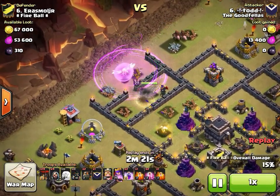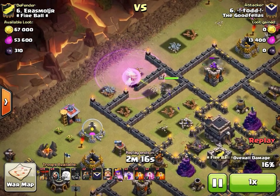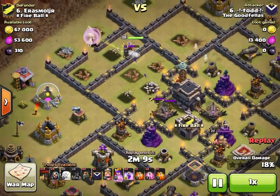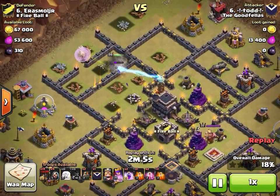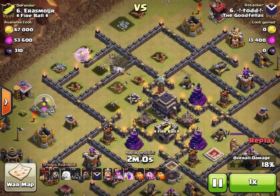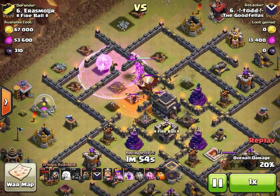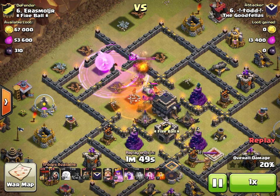This air defense goes down according to script, wizard tower goes down, and two hogs go in to take out the archer tower. Todd was hoping that archer tower would already be down and the queen would have walked around to the other air defense — that doesn't happen. Instead, the queen beats through a wall with a partial CC pulled by the hogs.